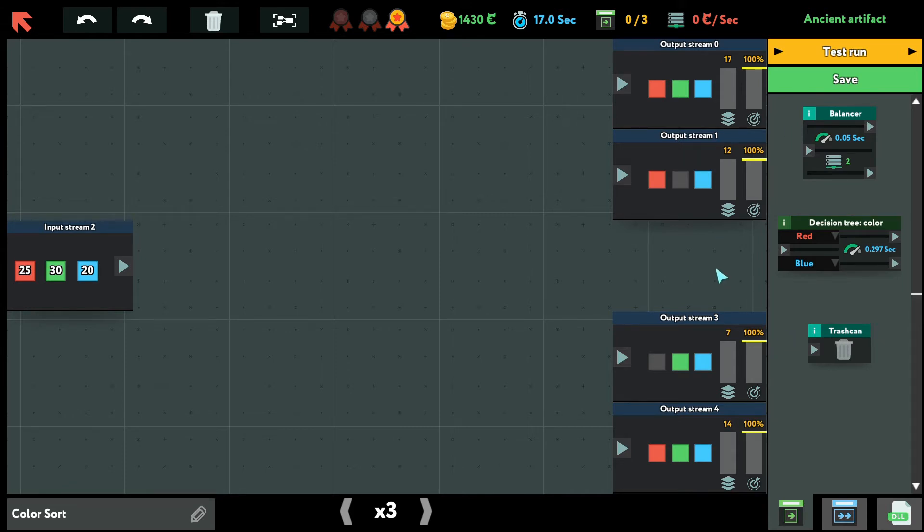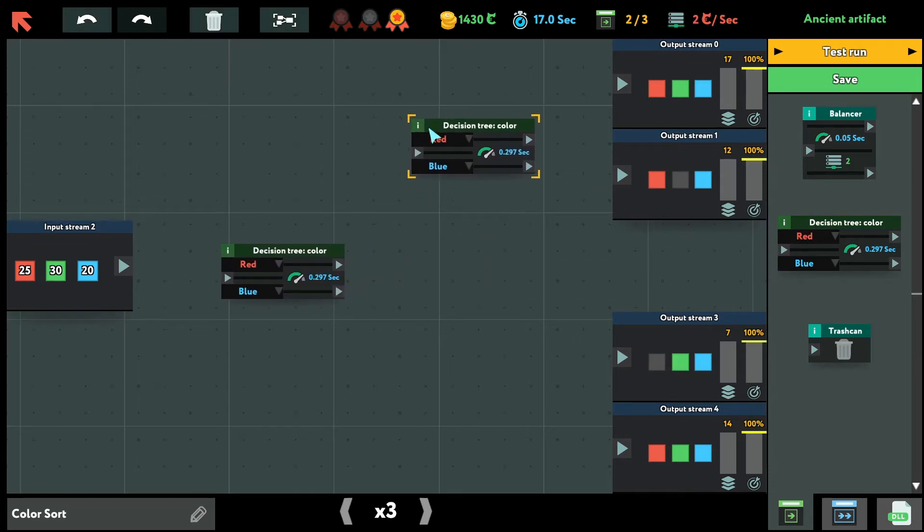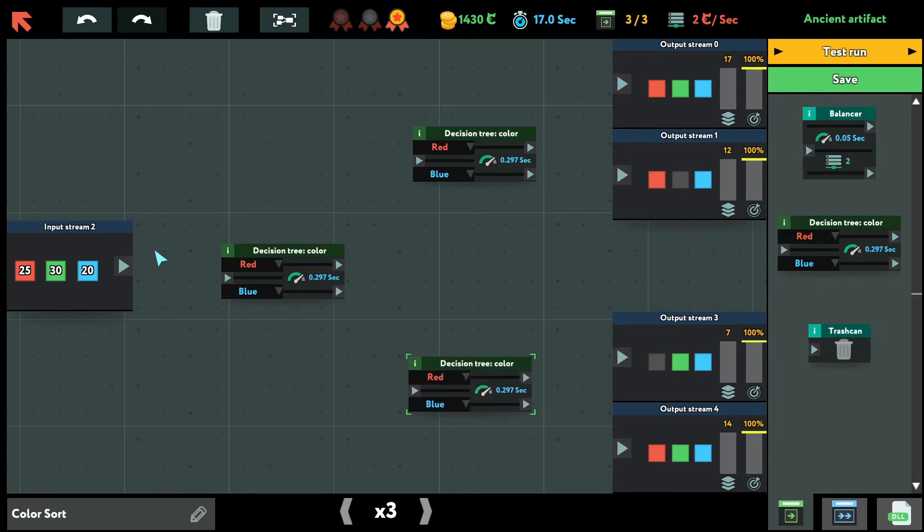They all require 100% accuracy, so we need to accurately filter out certain colors. How about three nodes — your standard split? I think this will be the only thing we can do to split one input into four outputs, and then we just need to assign the right colors. This one could also be replaced with a balancer if needed, but I'll decide if I need that later.